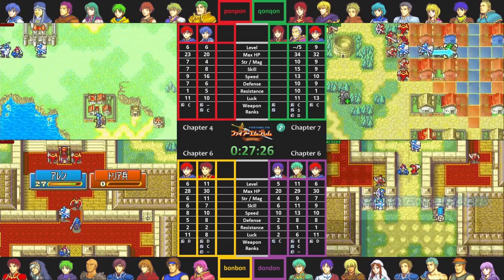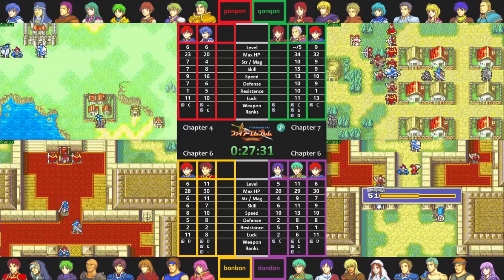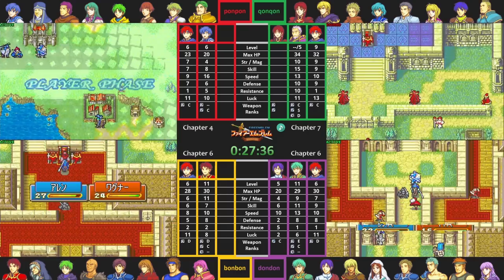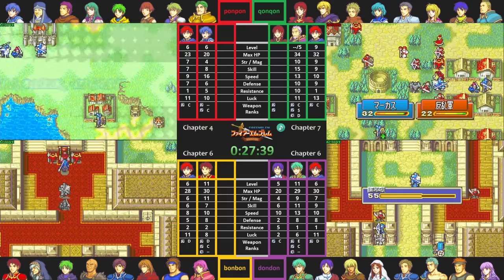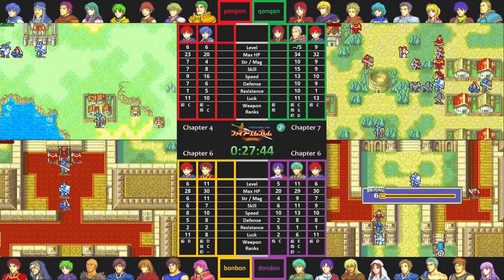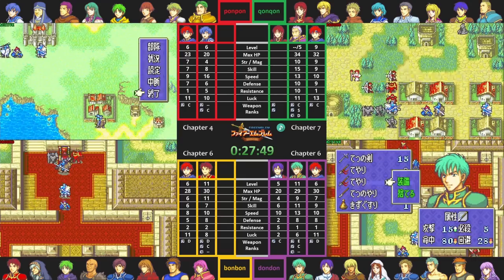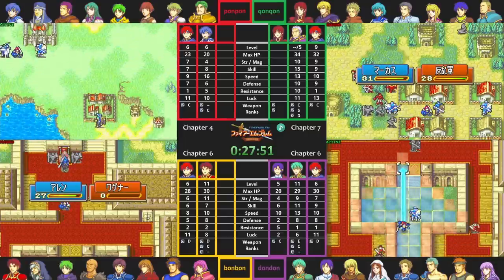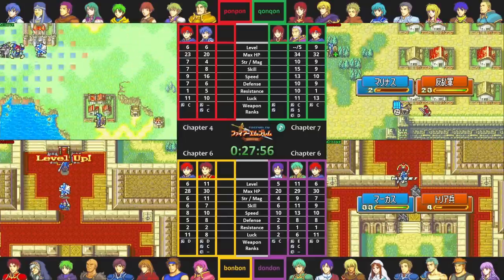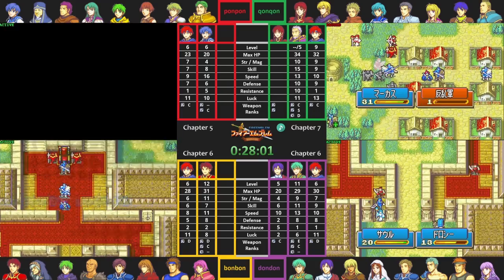Because all of KonKon's units are trapped in that row of houses, there's no way to recruit Noah as soon as he shows up in turn 3. This is why only KonKon's team needs to have drafted a unit who can rescue Noah for Chapter 7. All other teams can recruit Zealot and Trek in turn 2, then Zealot can recruit Noah in turn 3. While BonBon is finishing up Chapter 6, I just added Saul to my team and am immediately starting to grind his staff rank. Saul needs 50 staff uses and a promotion to use a warp staff, which is the whole point of drafting him.